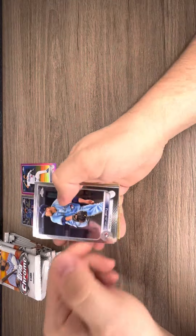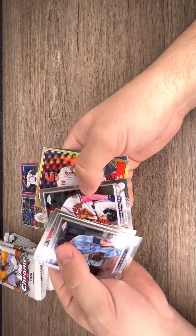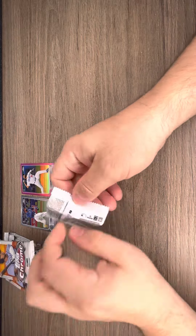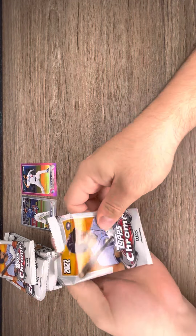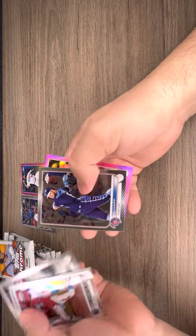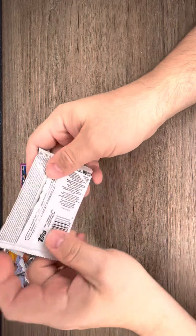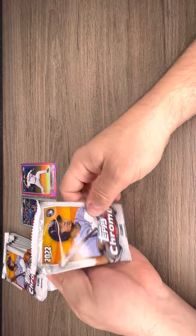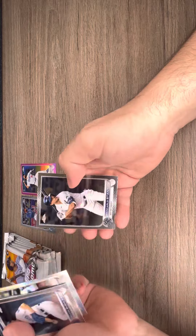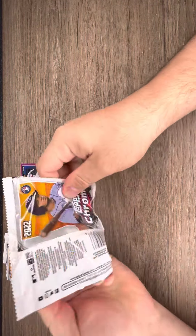Another thick pack. Macuna. Nothing crazy there. Well, at least we pulled a Wander — right now he doesn't have too much value. When he first came out he was pretty expensive. It was a Bregman pink. I think he was 25 bucks a card at first; right now he's probably down to about 7 or 8. There's a Walker Buehler. Barrios, Reynolds, Stanton. Nothing too crazy yet.